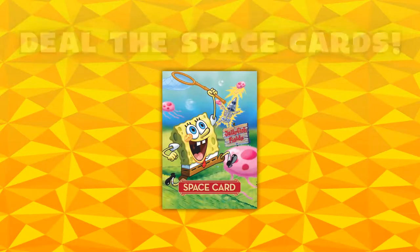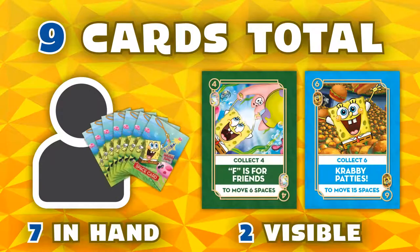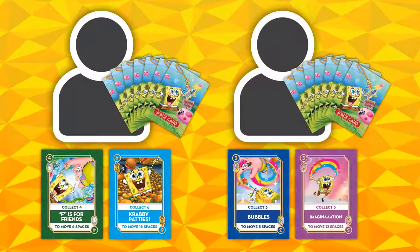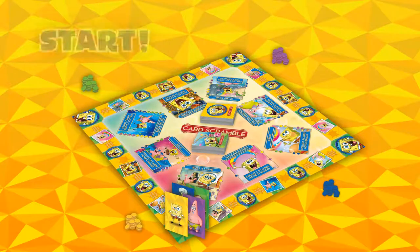Deal the space cards! Give each player 9 space cards. For the entire game, each player must always have 9 space cards total: 7 in hand and 2 in front of them. The two open cards will be visible to all players and will be available for other players to trade during their turn. Once everybody has organized their 9 space cards, it's time to start.